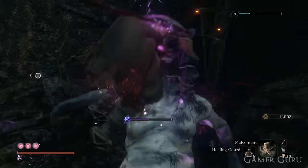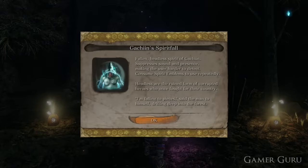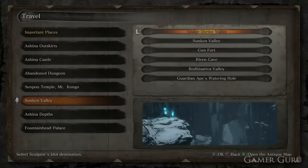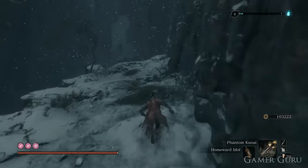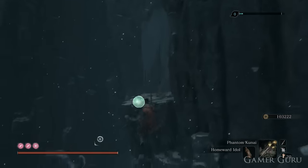This headless drops the Gatchian Spirit Fall. For the final three headless, we are going to need the Mibu Breathing Technique, which allows us to dive underwater. Two of them are actually underwater fights, and one requires the diving technique just to access the cave.